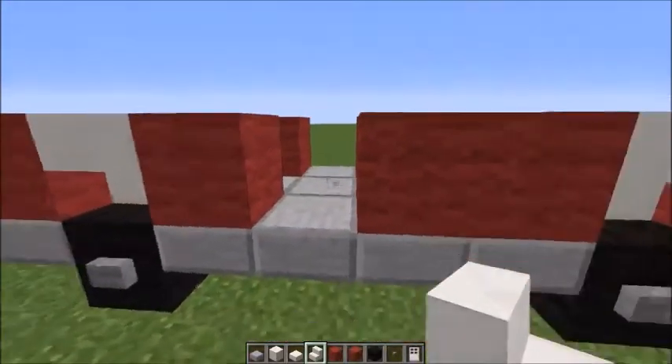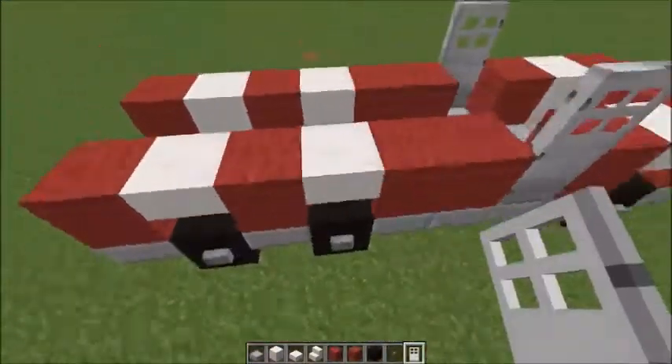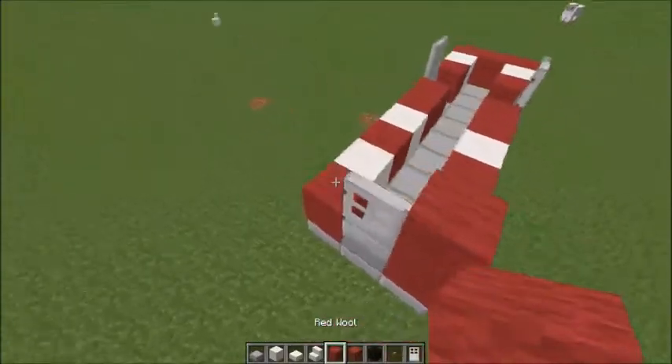Now in the gaps we're going to be placing iron doors — there'll be two at the front and one at the back. Then we're just going to be building up the red wall on the side of the truck.